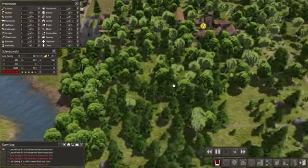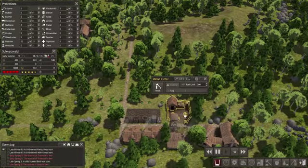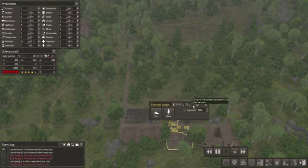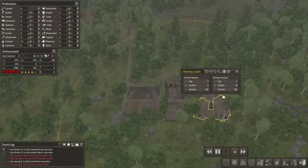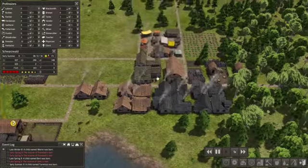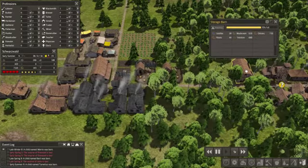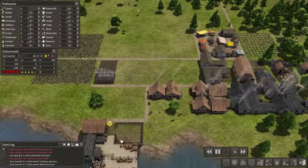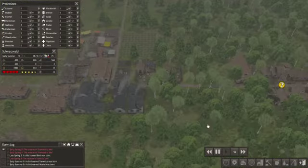We're still going at a decent speed there. And how are these guys doing? Decent — not bad. 14 leather from last time, that's pretty good. I wonder how much leather we actually had in stock — 34? That should be good enough to make some new winter clothing out of it.